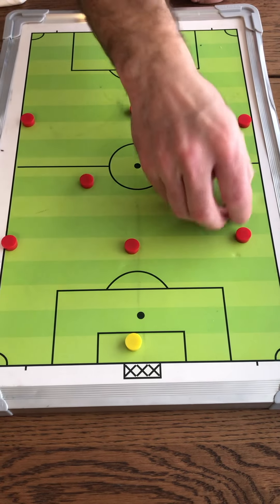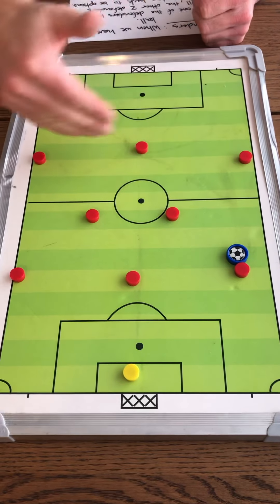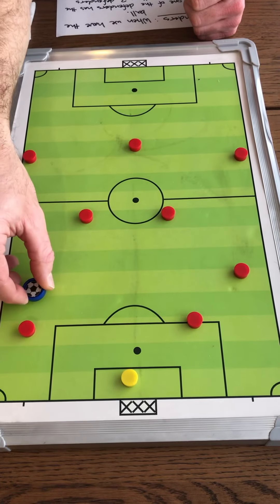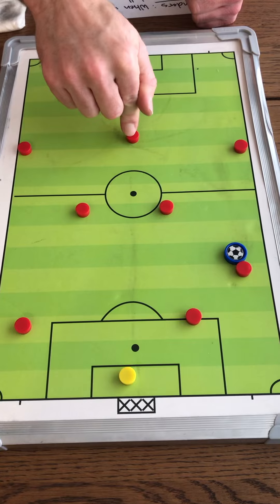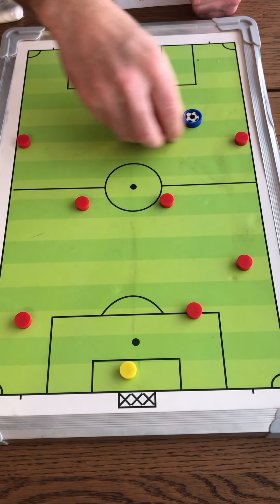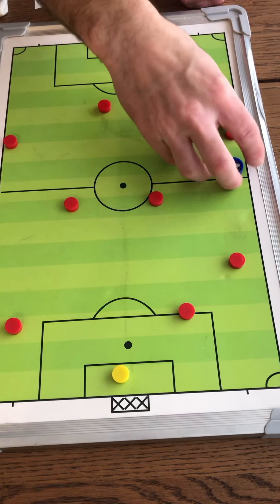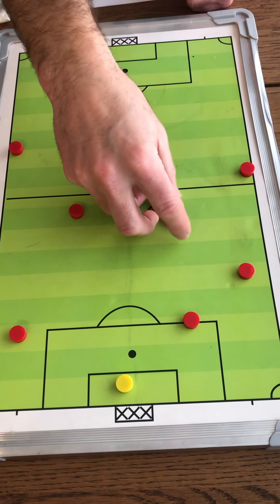When they have the ball, we want to look to go forward. If we can't go forward to our strikers or wings, we want to go to our midfielders. If we can't go to our midfielders, we want to swing it back and around and try to go the other way. First, they're going to look to play our center forward or striker — throwing the ball down the line or if they check into space. If that's not an option, then they want to play it up to the wing. If that's not an option, then they want to play it to our center mid.